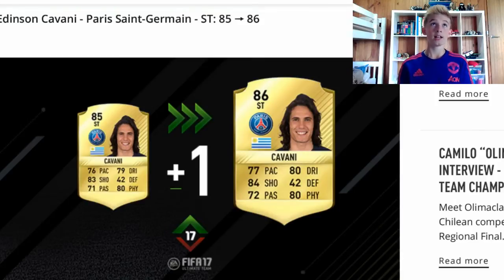First player is Cavani. If you haven't seen my other video, go check it out. He's had a 1 overall upgrade with a 1 pace boost, a 1 dribbling boost, a 1 shooting boost, and a 1 passing boost. So that's all the boosts he's had but it's still a pretty good card. Him or Lacazette is definitely the best striker in the league, but Lacazette is probably the best for FIFA.